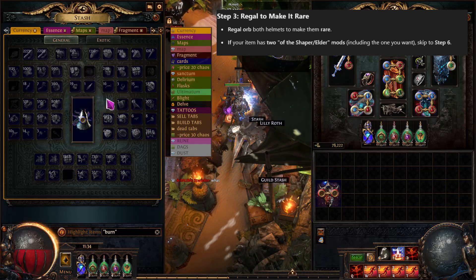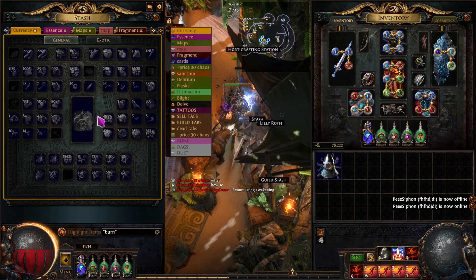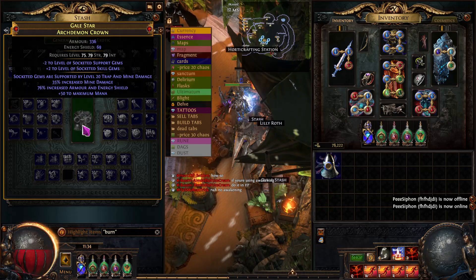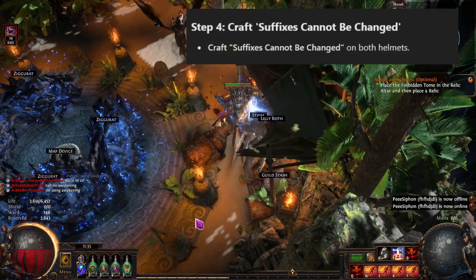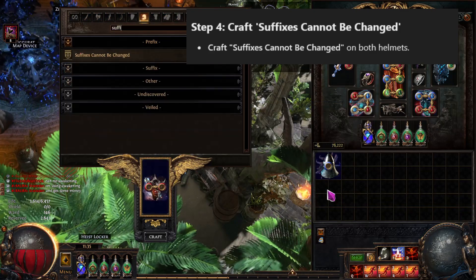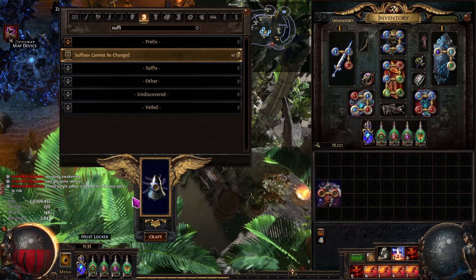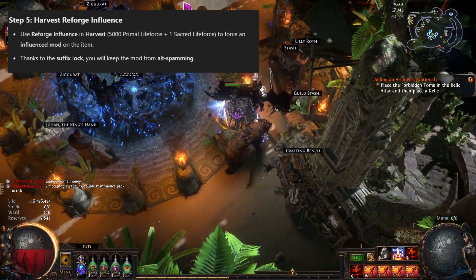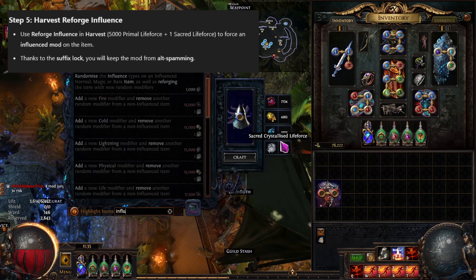If you didn't get the paired mods on both helmets, then you need to craft Suffixes Cannot Be Changed. Once you have that on the helmet, you need to go to the harvest bench and Reforge Influence. This costs 5000 Primal Lifeforce, which is blue, and one Sacred Lifeforce. This is not Reforging the Influence Type of an item, which only costs 1000 — be very careful which one you click on. This will force a second influence mod onto your helmet without removing your crafted one.